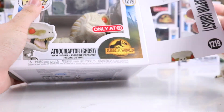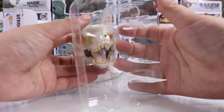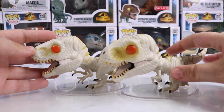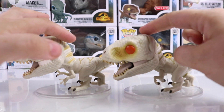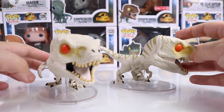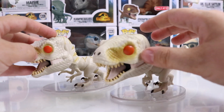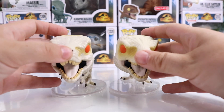Let's check out the Target exclusive and see if there is any difference. Here they are side by side — I honestly can't tell too much of a difference except for the paint job on the eyeball, maybe a little bit of a lighter color. Let me know in the comments if you know the differences between the regular Ghost and the Target exclusive. Also don't forget to leave this video a big thumbs up.